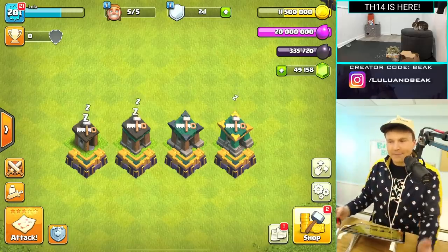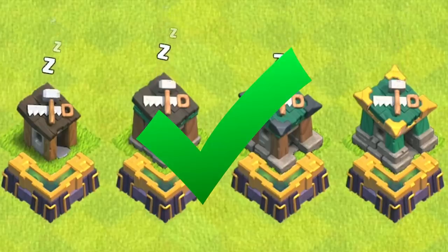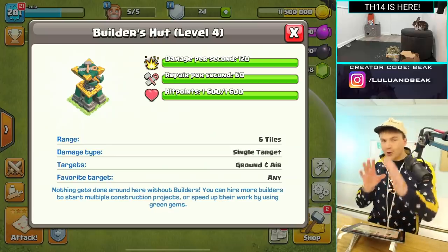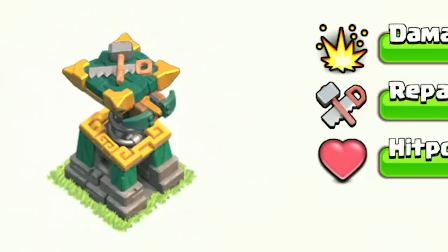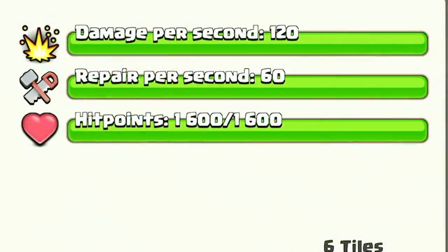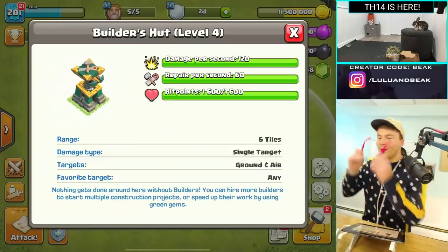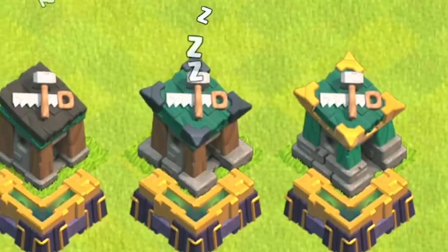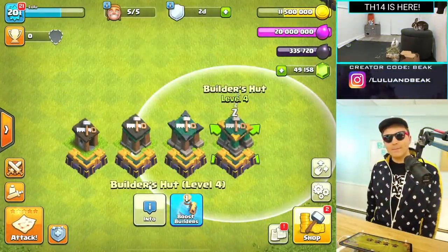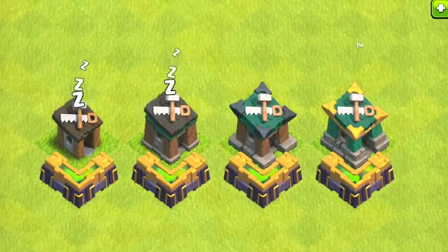Today we're going back to something that is not only new but just crazy — I never thought this would exist in the game. You can now officially upgrade your builder huts! No longer are they going to sit in the corner and get owned when it's the final building. They've got a little expo in there, they're going to fight back, and the builder himself is going to repair buildings. The Battle Builder sneak peek begins in three, two, one.